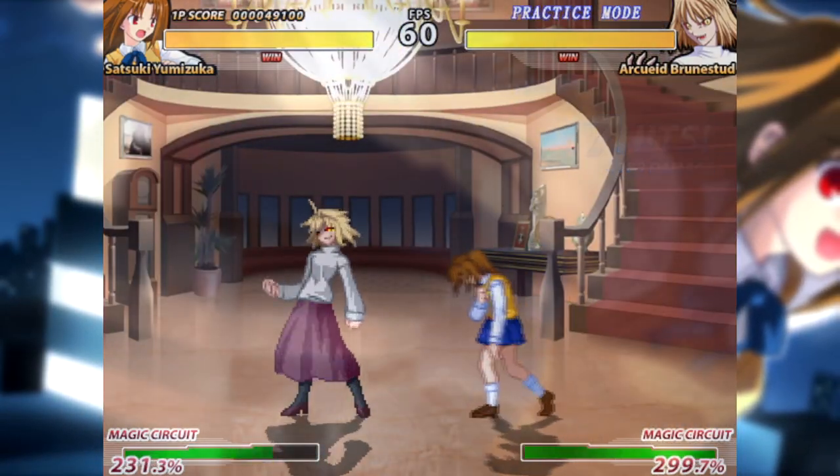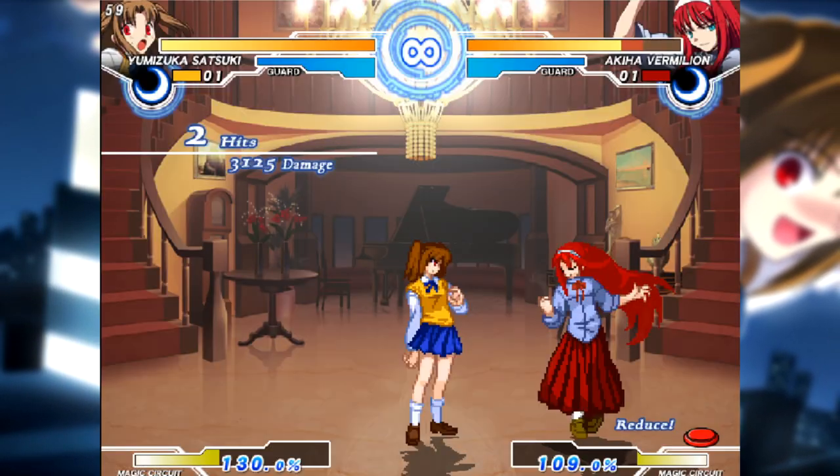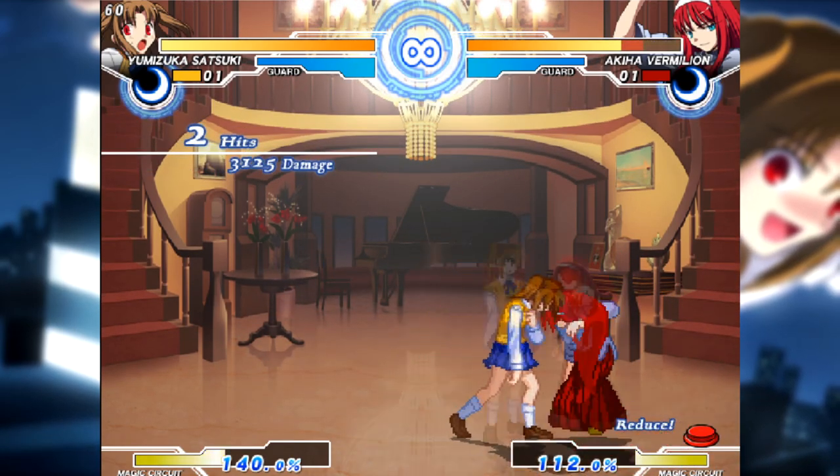Melty Blood is all about keeping your own pace and flow up while throwing off your enemies at every opportunity. Mechanics like this where you can etch in a little more survivability at every moment all fit together succinctly. On top of all this, Melty Blood includes as a feature what past fighting games considered a bug: reverse beat — in layman's terms, animation cancelling.